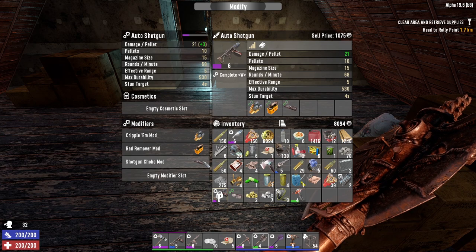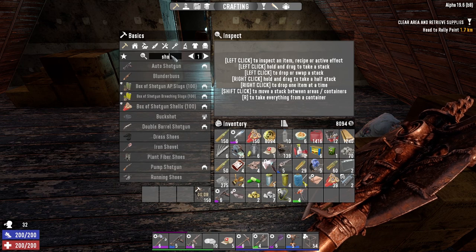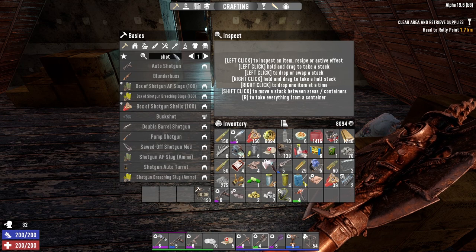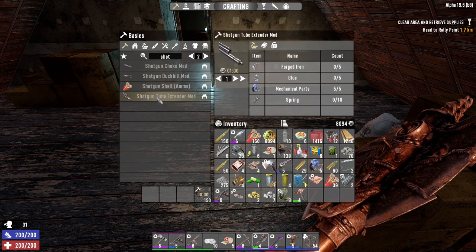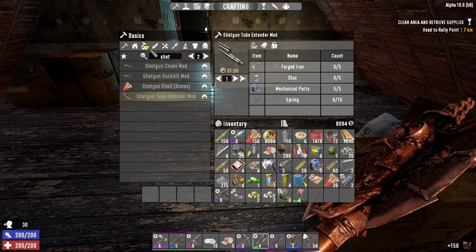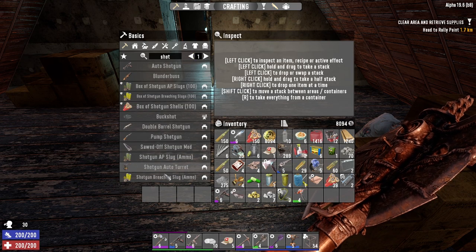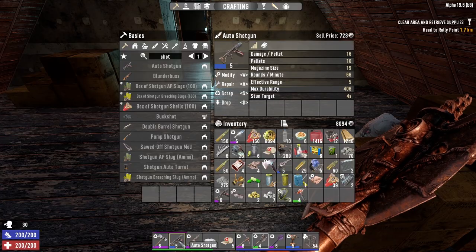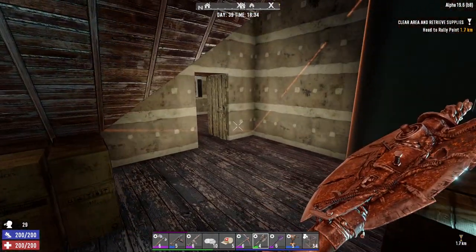Wait, can I make the magazine thing? I thought I had the mod that allows you to hold more ammo in the shotgun — a tube extender. That's for the pump shotgun, you can't use that in this shotgun I don't think. Is there a mod to have this hold more? Maybe there's not. Either way, we're done with this building.